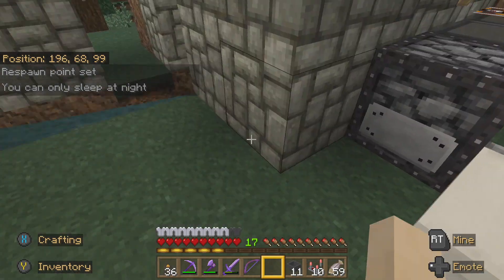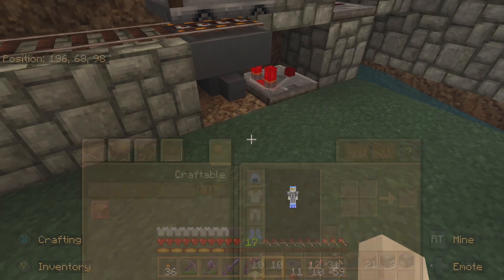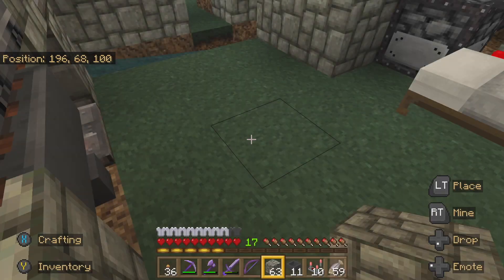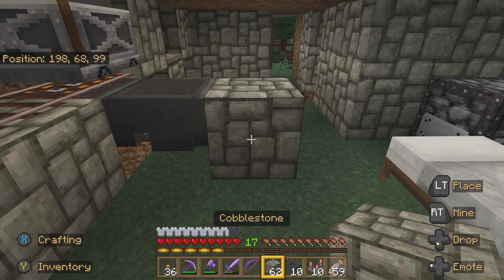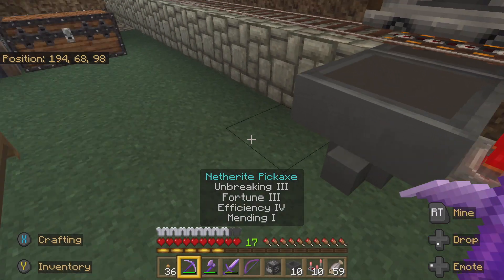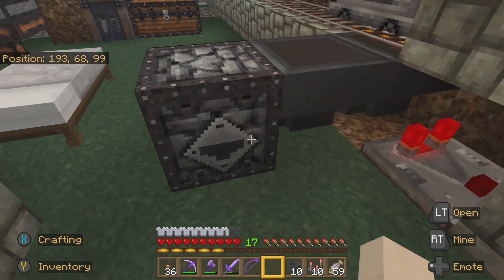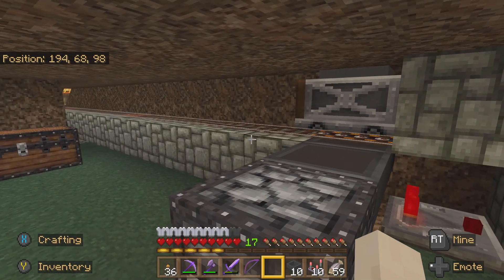We also need to pack the ice, but we'll do that in a second. I need to put a block here just so I can point the hopper into there. We need a hopper to go into a dropper. We want the mouth of the dropper to point out this way so all the wool goes into here.